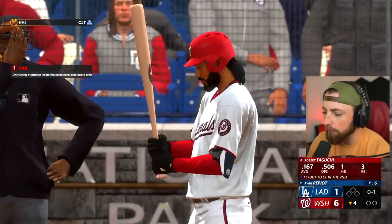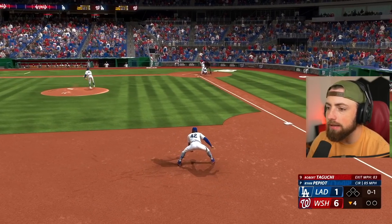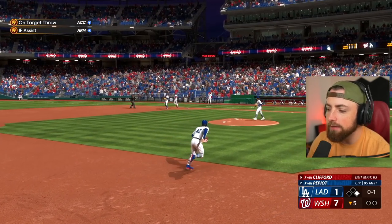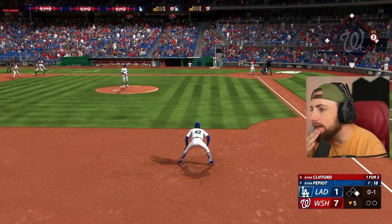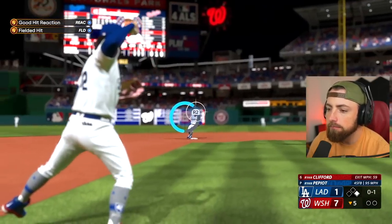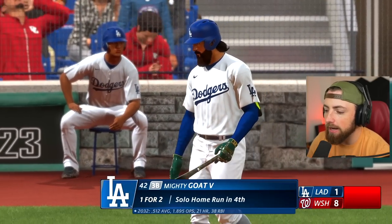But we are getting crushed — look at the score right now, six to one. Legit, this team is terrible. I don't understand — I really thought this was going to be the easiest World Series of all time. I really need the Dodgers to do something. We have been giving up so many runs and we're scoring like none. I bet we average like two runs per game. It's terrible. Eight to one now.